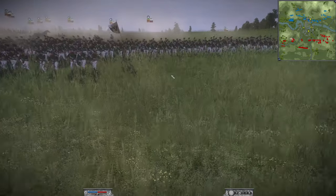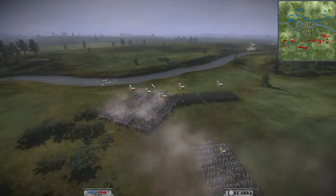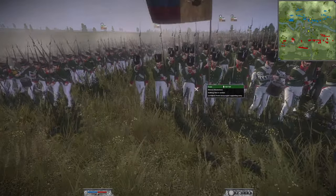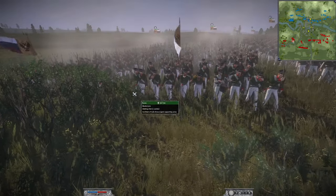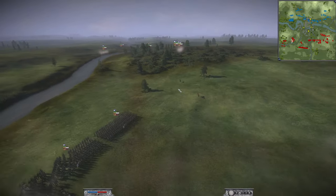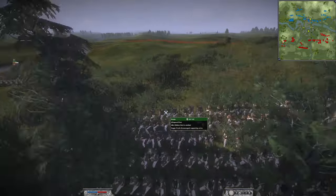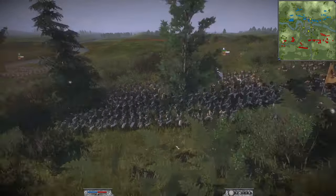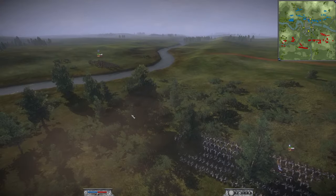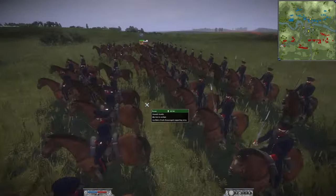He has five standard Russian musketeers, and one of the Moscow musketeers — they've got the big hats on rather than the small hats. There's one of the glorious Lifeguard Foot hiding in the trees, and one of the Semenovsky Lifeguard — a very strong elite unit.